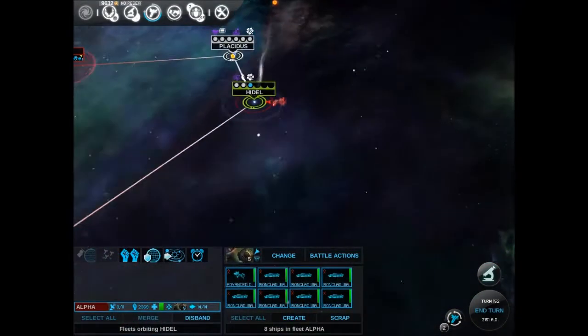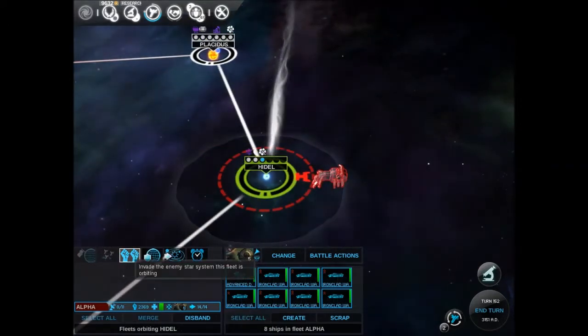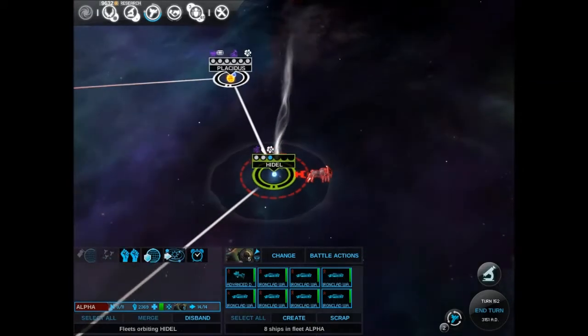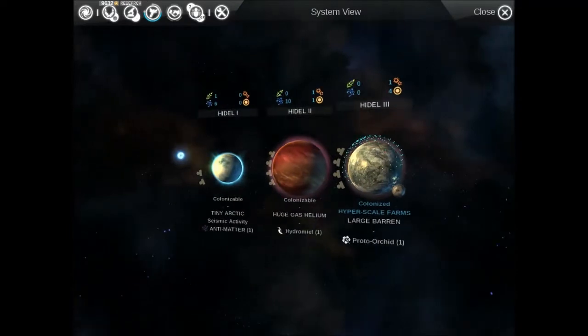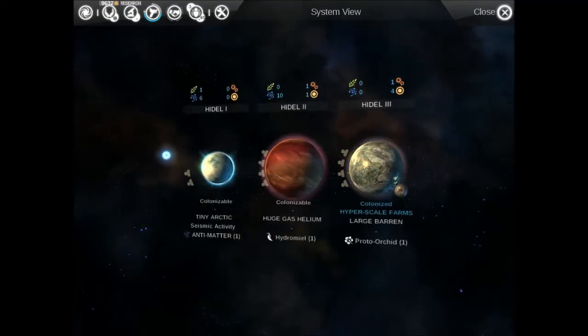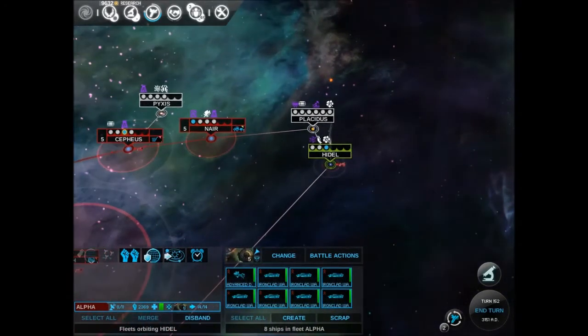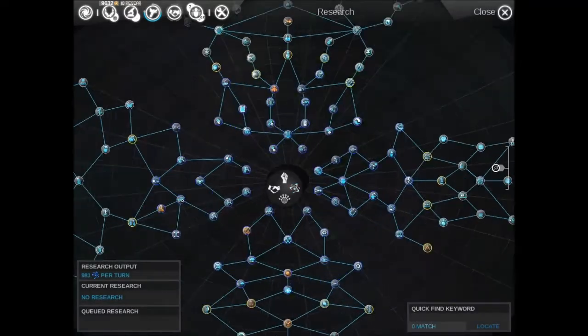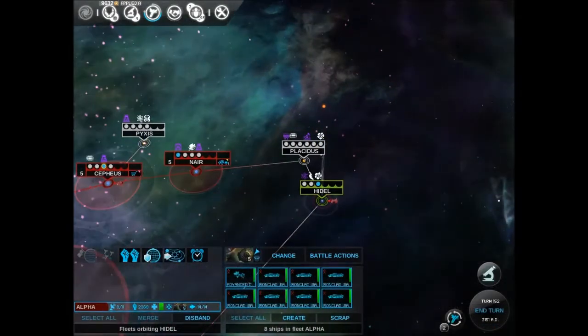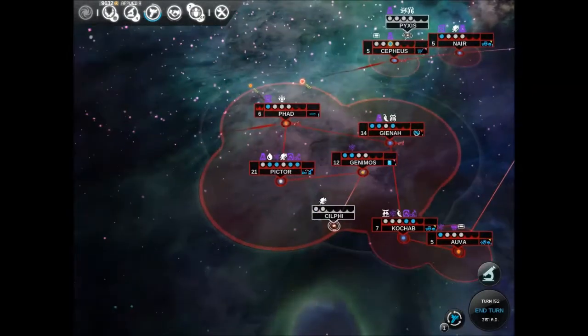Alright, we've got a ship here and what we can do is invade the enemy star system. This fleet is orbiting. Invading — we would be invading Hindle 3, I believe. We've got a new research to pick, so let's get that and let's invade. It'll take four turns, but what will happen is they're going to probably send a fleet over and try and attack us.